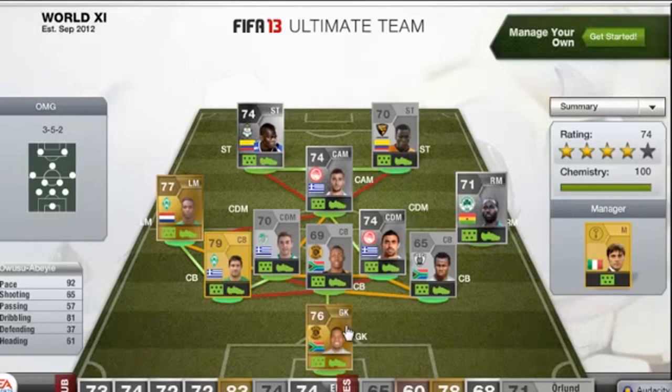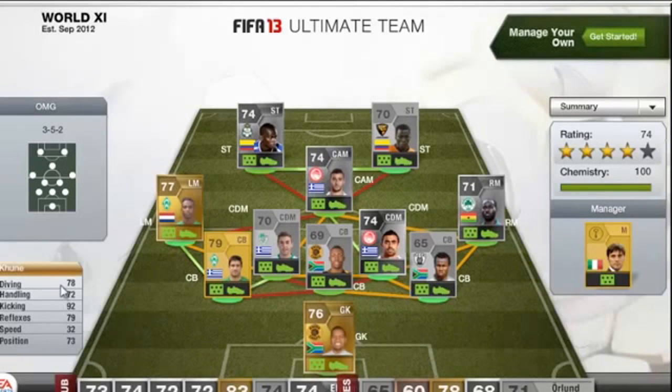Let's get on with the team. In goal, Kune from the Kaiser Chiefs: 78 diving, 72 handling, 92 kicking which is very good, 79 reflexes and 73 positioning.